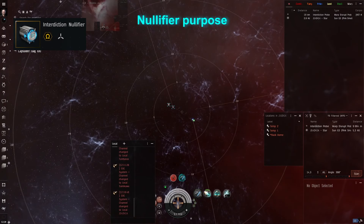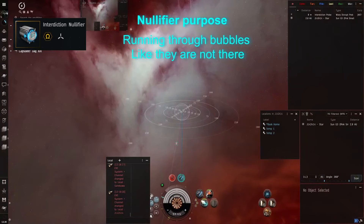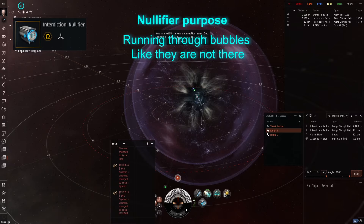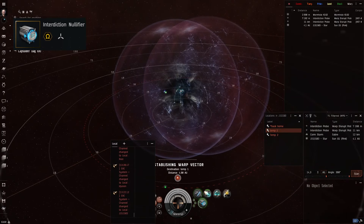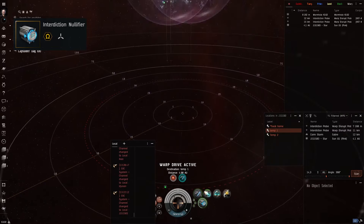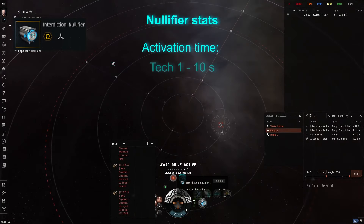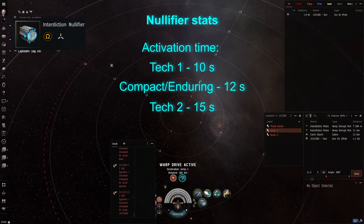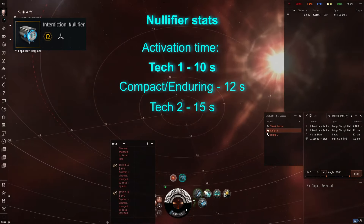The interdiction nullifier is a module that allows you to run through bubbles as if they were not there. You can turn it on while you are still under the effect of gate cloak — but gate cloak only — and you just need to hit warp before the activation time of the module runs out, in order to either get out of the current bubble or ignore the ones on your destination.